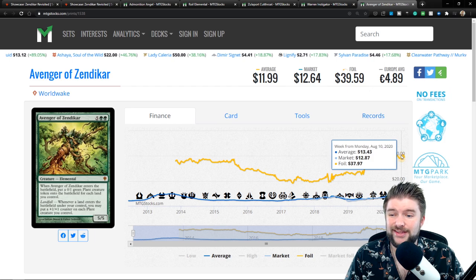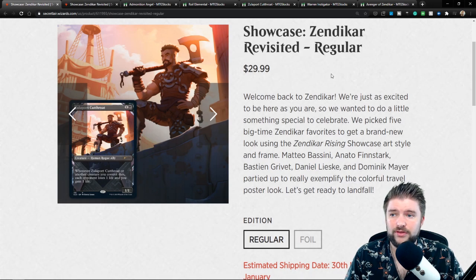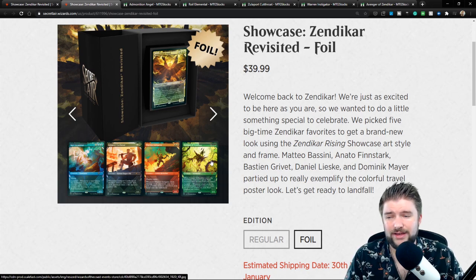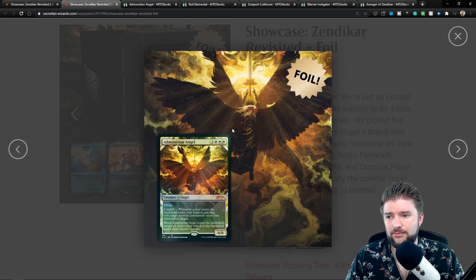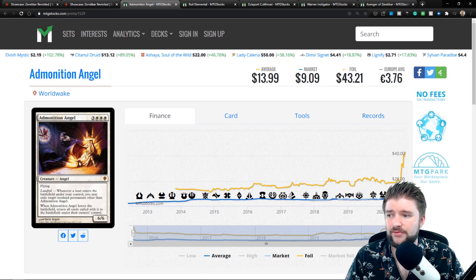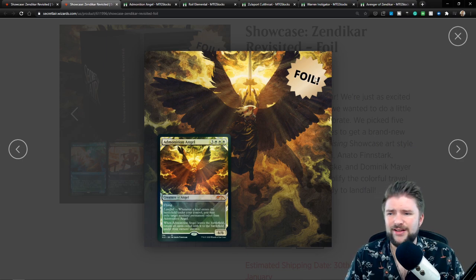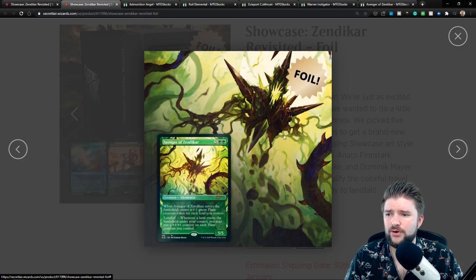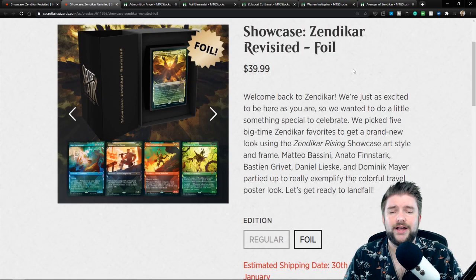You've got a price here that seems to be really good value for the showcase foil version specifically, and even a little over-value for the non-foil version. At $30, you've got roughly $35 worth of cards in the non-foil version. Admonition Angel or Avenger of Zendikar individually pay for the box itself, plus you get art that I think is much more highly desirable. This Admonition Angel is gorgeous — I love this piece compared to the original Steve Argyle piece, which is incredible. But this more off-kilter take on it is what I want to see in these secret lairs, especially Royal Elemental. Avenger of Zendikar and Admonition Angel both pay for the foil box just by themselves.